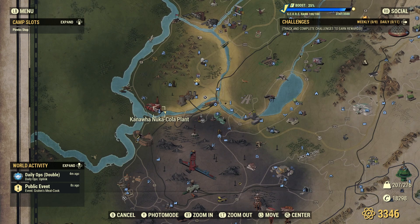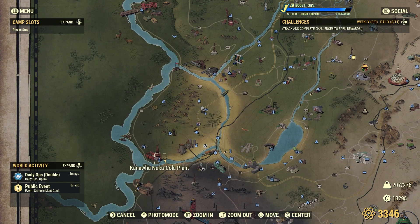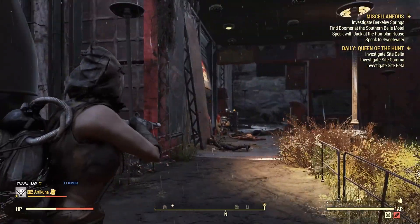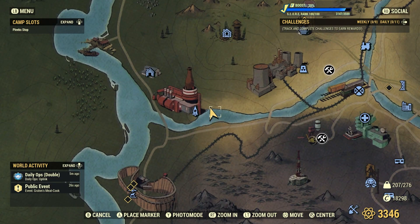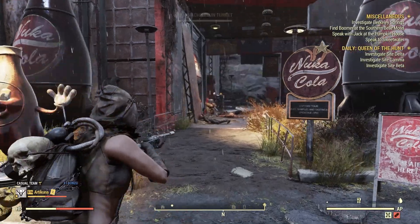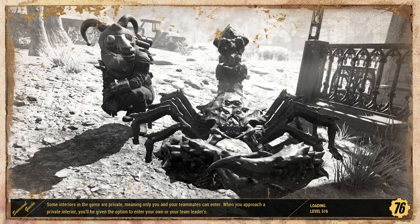The first location you need to go to is the Kanawa Nuka-Cola plant. This is south of Vault 76. You're going to go into the main entrance, which is exactly where I am on the screen. The Nuka-Cola plant is full of ghouls so be careful — they are a little tough but you can take care of them pretty easily.